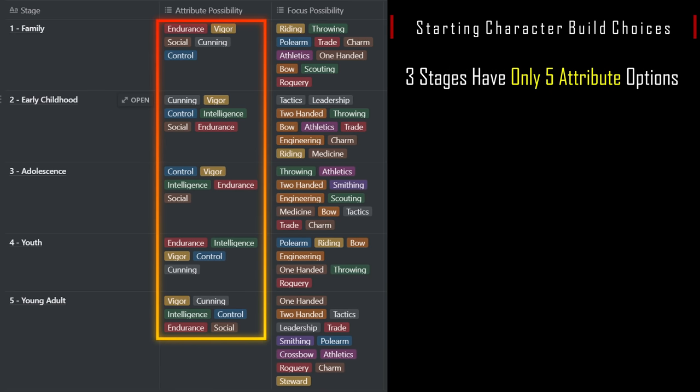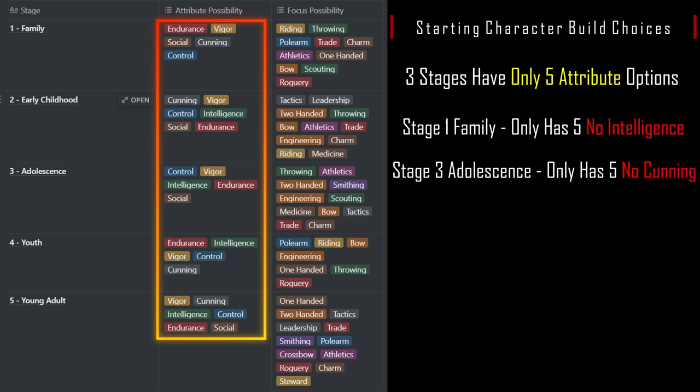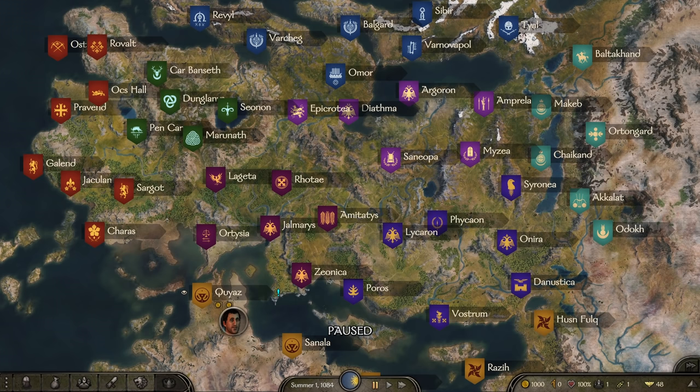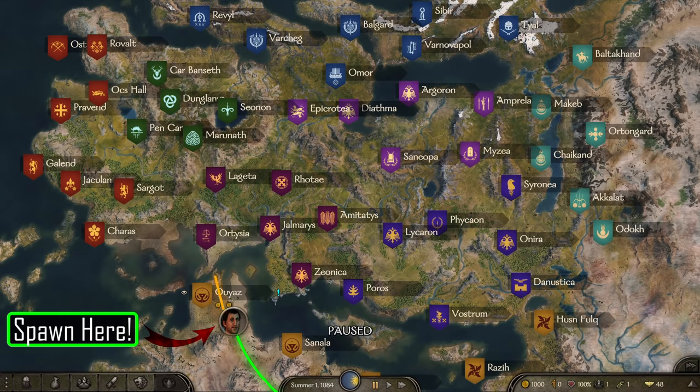Looking at character creation for Aserai, we see three stages that offer only five attribute options — the most limited so far. Stage 1 Family is missing Intelligence, Stage 3 Adolescence is missing Cunning, and Stage 4 Youth is missing Social. Aserai is mostly balanced, with Crossbow and Steward having only one option throughout. The spawn location for Aserai is quite good, as it's relatively safe from most bandit hideouts, very close to the premium horse trade routes, and not too far from Battania and Empire for a smithing start.